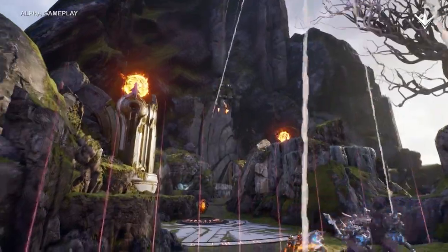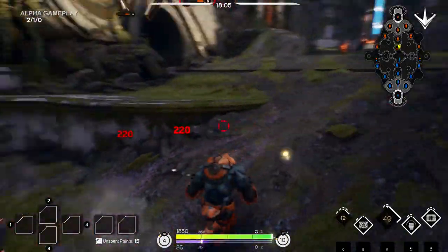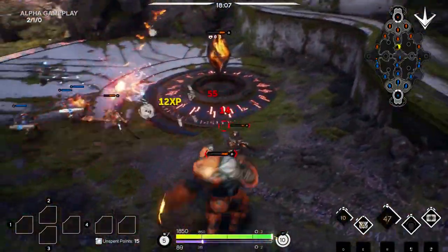Each hero in Paragon is unique and they all have different abilities and different ranges, so always keep an eye on your reticle. If the reticle turns red, it pretty much means go.